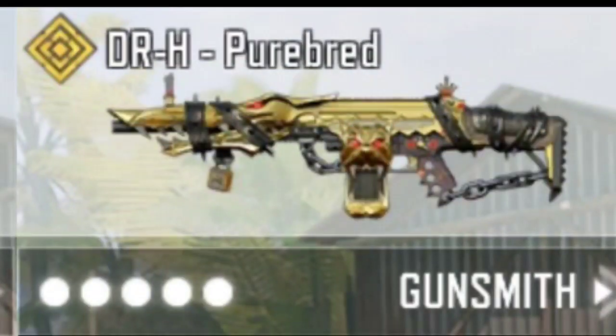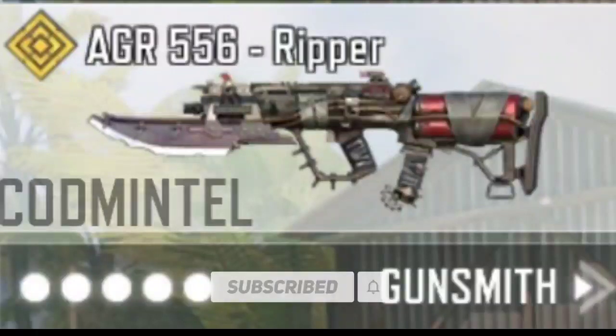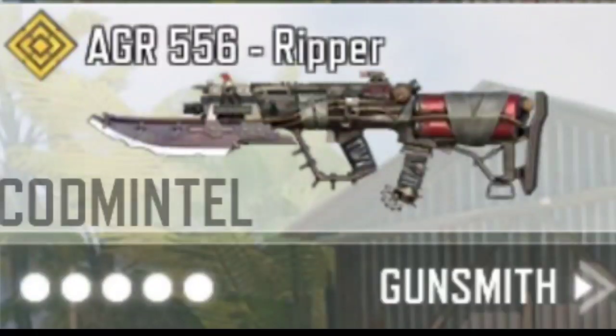Up next, we are getting a DRH legendary weapon skin again in Season 6. Which DRH skin is looking better — DRH Wicked Claw or this one? Let me know in the comments. Next season's rank rewards and battle pass rewards are coming soon on this channel as well. Third legendary skin of next season is AGR 556 Reaper — looking kind of aggressive and giving a zombie mode touch. Zombie mode is coming in next season, but in the Season 6 beta test version, zombies mode was not spotted.